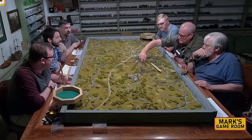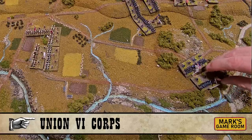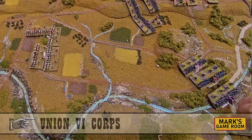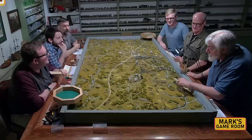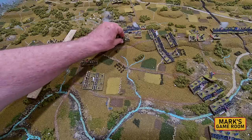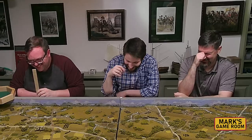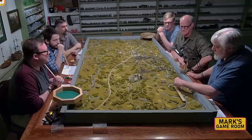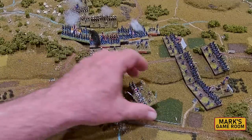Some viewers might wonder why 6th Corps isn't on the table — and here it comes, entering the game. The commentators note historically they should have arrived a turn earlier but were held back to give the Confederates more of a fighting chance. With 6th Corps now on the table, there's just no way for the Confederates. Hood's division tries to slam into the back of the Union forces, but he's putting himself in a box because the Union forces can surround him.